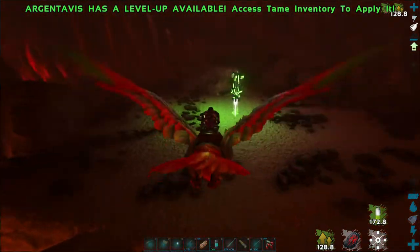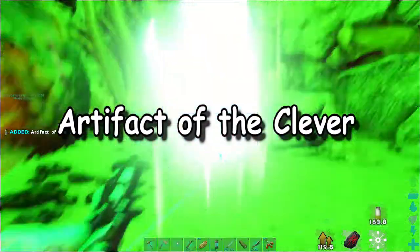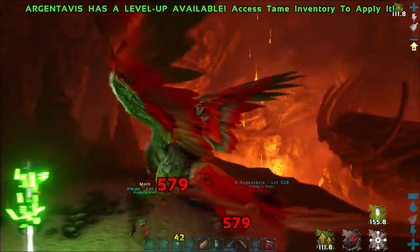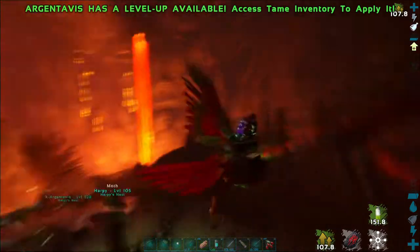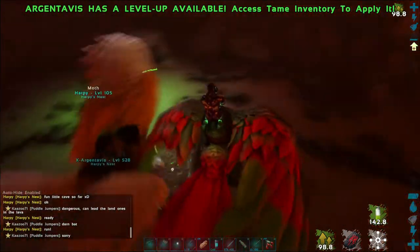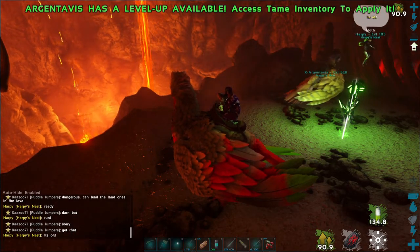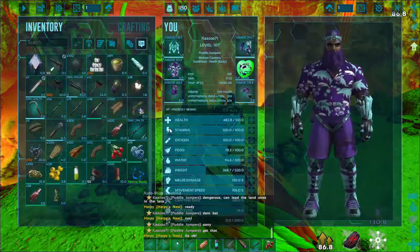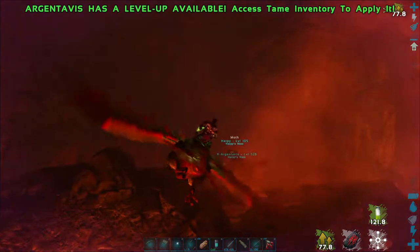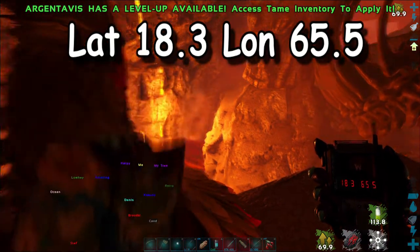There's two loot crates, and here is an artifact right here — this is the Artifact of the Clever. So there's number one artifact we found. Be careful when grabbing stuff in here — you don't want to grab your partner off her bird and throw her in the lava. Let me show you guys the coordinates: we are at 18.3, 65.5. That is where we are on the map.